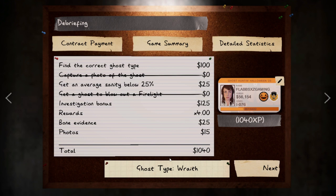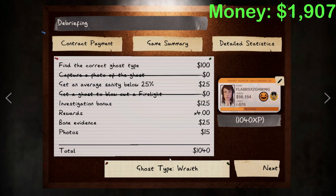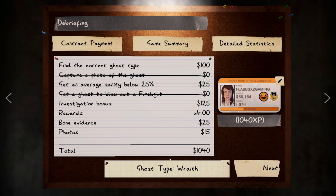I should have checked for a Mimic, but EMF 5 is not a Mimic thing. Well there we go. We knocked out two more maps for Nightmare Mode. We're doing great - we're getting ghosts that are easily identifiable, so that's good. Let me add the money we got. After buying Phasmophobia we had $867, so adding our new total gets us $1,907. There we go.